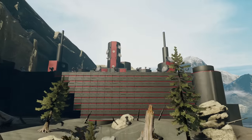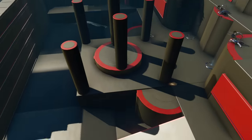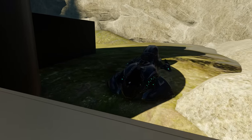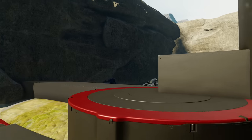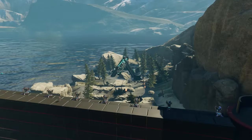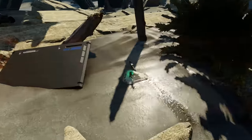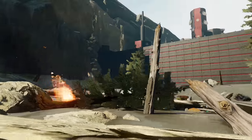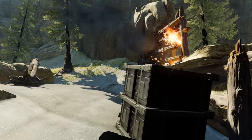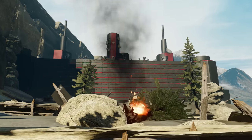It feels like absolute war, especially when almost the whole team up there is on turrets. There's also artillery on the map — I've been hit by those twice without knowing they were being fired. They have insane range and are genuinely effective. When those turrets are firing down at you in the trenches while you fire back, it's intense. Both defenders and attackers have one each — it's just pure teamwork that wins the match.